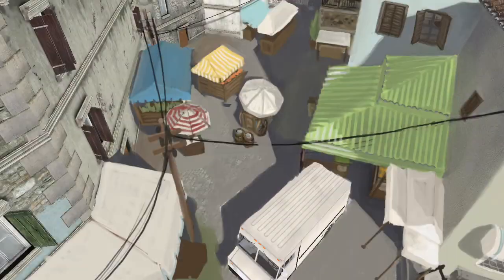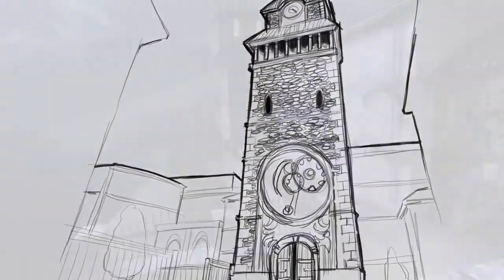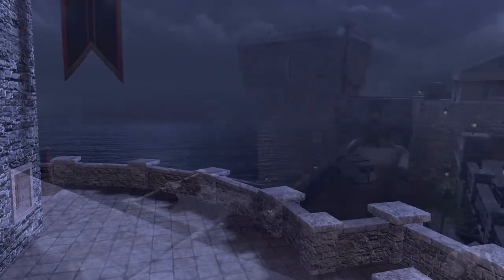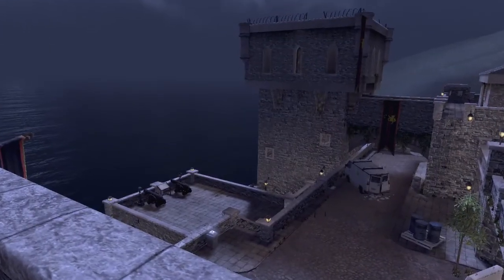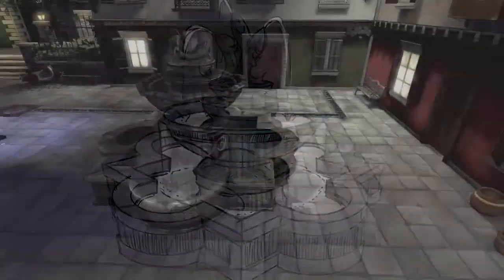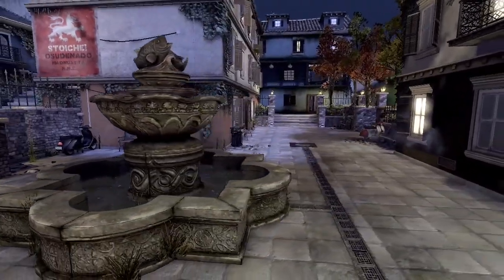We designed Stronghold to have interesting areas around the map, like business, residential, the clock tower, and of course the castle overlooking the ocean. We created unique assets to place in these areas to give them their own personality and really give players the ability to call out distinct features to help teams communicate more effectively.